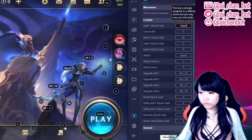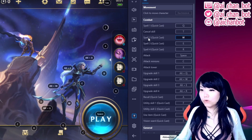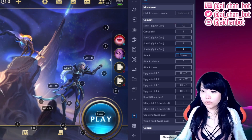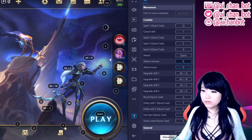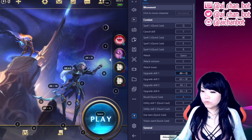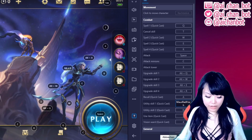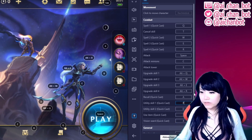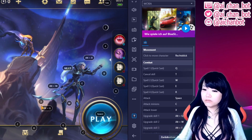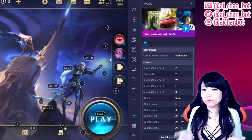So to move your character it's right-click. For combat, for casting quick cast, you can put it on any button you want — just click on Edit and change it. For me, quick spells one, two, three, four are Q, W, E, R just like in League of Legends, and Space is for attack. C is for minions, X for tower upgrade skill — I use Alt; some people use Shift. Recall I put on A because I'm used to it. Utility skill is also D and F, just like in League of Legends. After you've mapped all the keys you want, you just click Save.